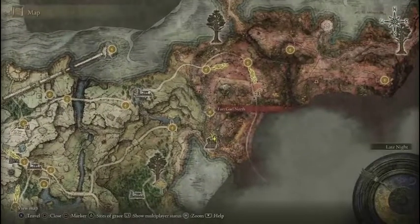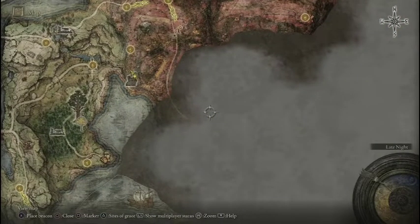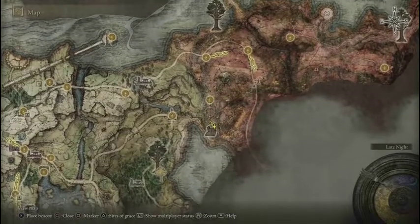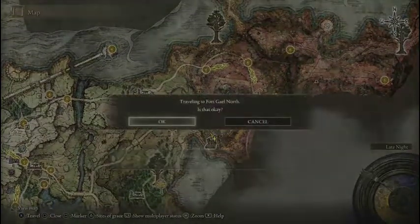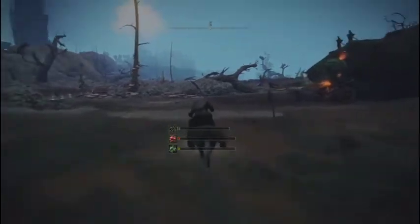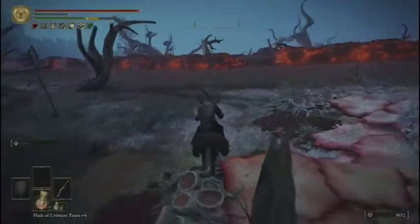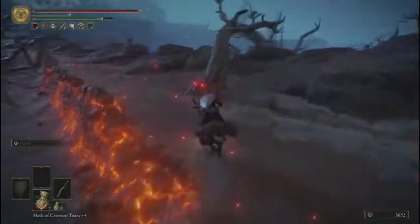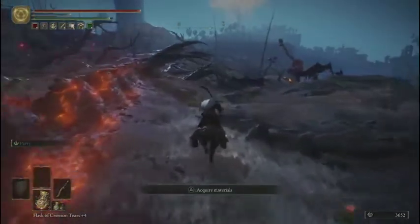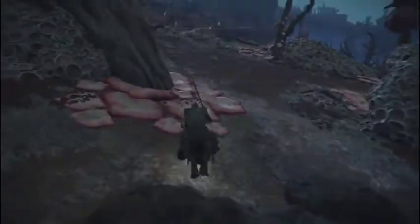Fort Gale North — I'll probably go to Fort Gale and hook down and around. I'm not super excited about fighting that guy. Also, some other things depending on what your build is — there is a pyromancy spell up there. I know they're not technically pyromancies, it's a fire incantation, but does Flame Grant Me Strength?